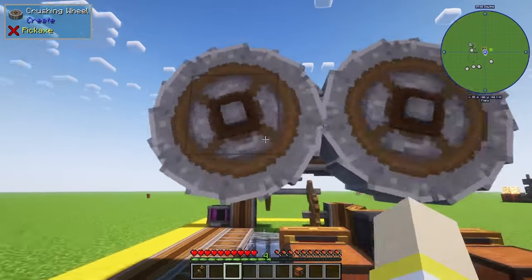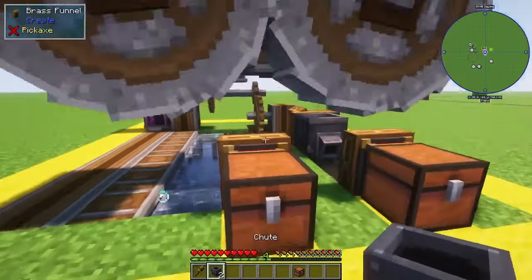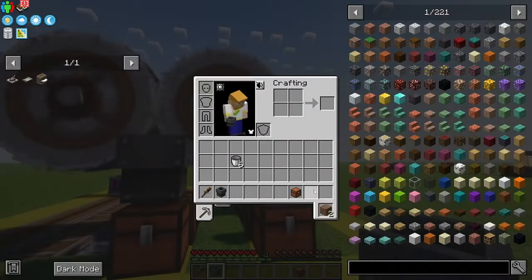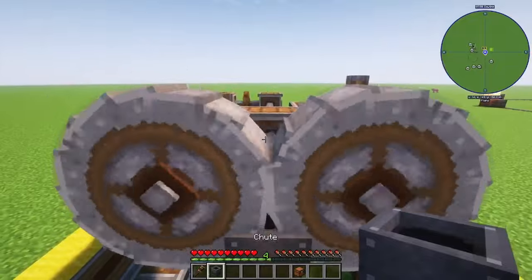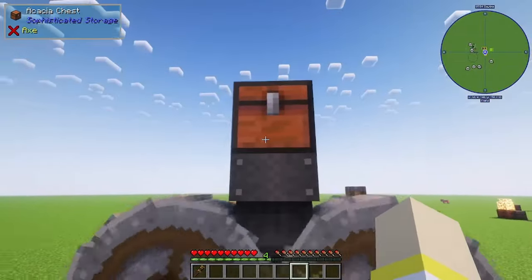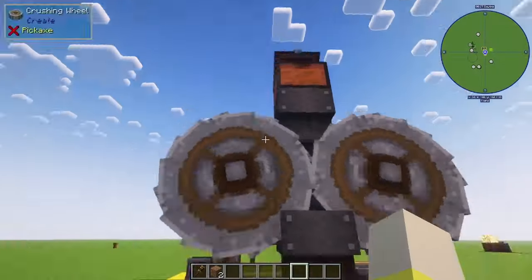Place one more gearbox, then a shaft, and put your wheels on. We just need to grab out our chutes and chest. Place a chute on the chest, grab some temporary blocks and build up, place the chute, and then place the chest right on top.